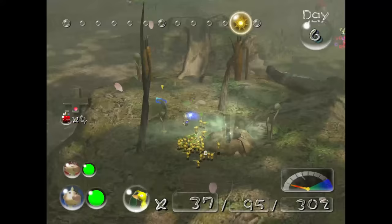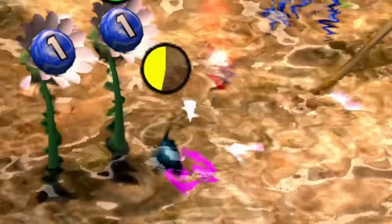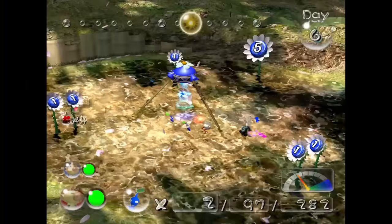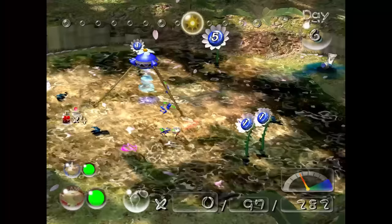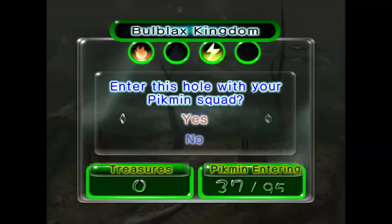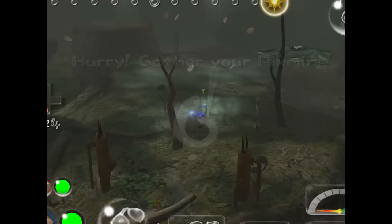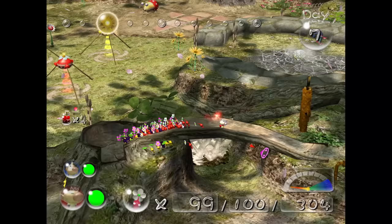My plan today was to find the blue Pikmin and complete the Bulblax Kingdom. But these little guys had something else in mind. I threw my blue Pikmin at them and then realized they were way too slow to actually kill them. But they kept chasing anyway and I couldn't get their attention, so I had to manually kill everyone myself, which took forever. In fact, it took just enough time that I couldn't even get to the Bulblax Kingdom. So it'll have to wait till tomorrow.